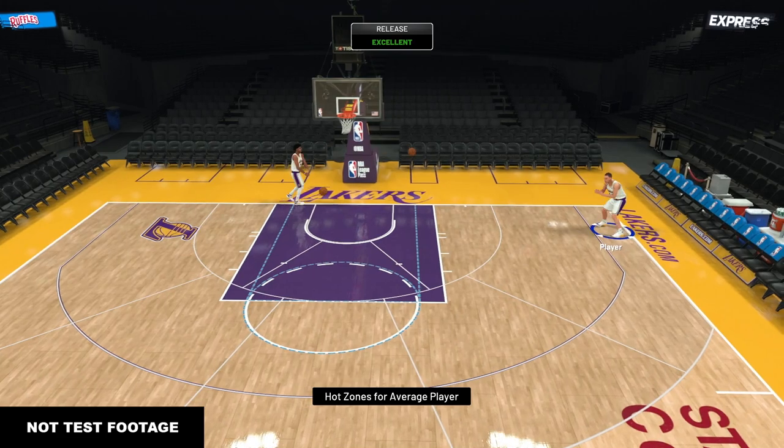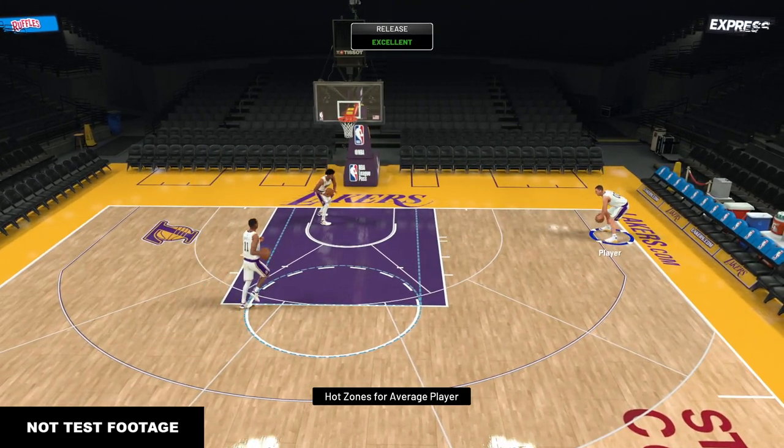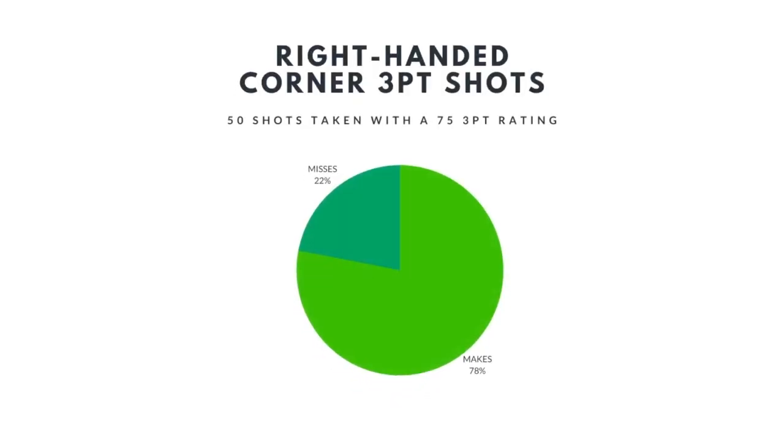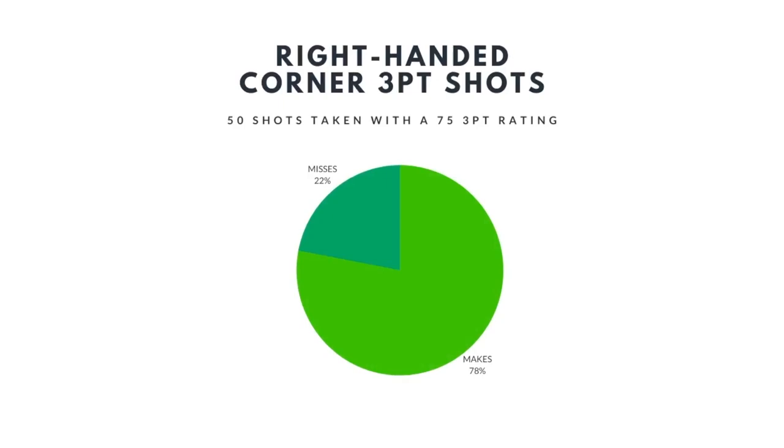Starting off with the corner shots with our right-handed player — out of the 50 shots taken with the 75 three-point rating and with the macro controller, I was able to make 39. Out of those 39 made shots, 34 of those were excellent releases, meaning I missed 11 corner three-point shots. So out of 50 shots taken with our right-handed player, I was able to make about 78% of them.